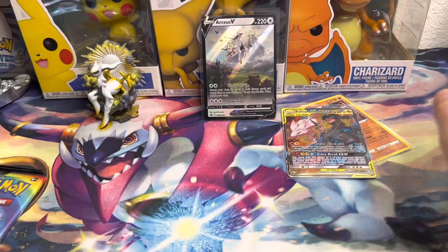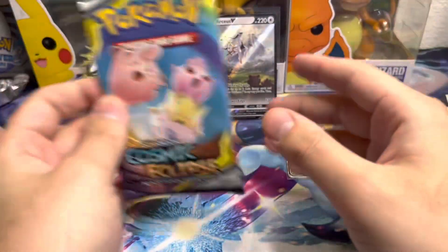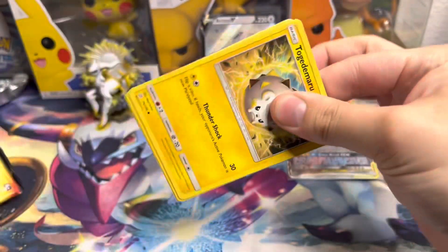We got the Reshiram and Zekrom Tag Team card — let's go! What an absolute beauty of a card. I do not regret at all opening this box. Here we go, we got the last Cosmic Eclipse pack — let's see if we can get something crazy, maybe a rainbow GX or one of the alt arts.